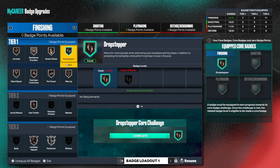So for the court badge, if you pay attention to the right, it tells you your equipped court badge. You get one court badge per category - there's finishing, shooting, playmaking, defense, and rebound - so there are four badges that you can core. Look at the description: a badge must be equipped to earn progress towards its core badge challenge. It's not anything free; it's something you have to finish in order to get the badge. Once the challenge is met, the related badge level is eligible to be made a court badge.